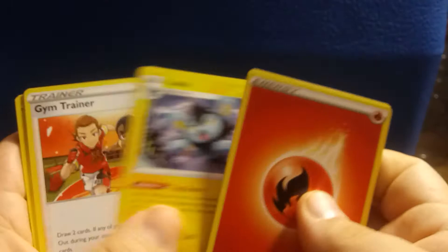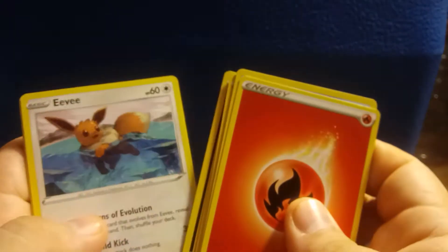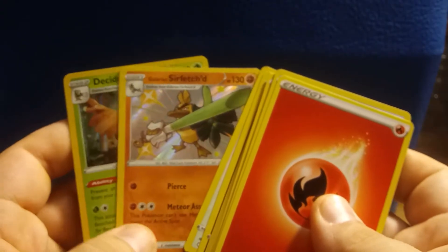Here is the Code Card. Four to the Front: Energy, Energy, Cramorant, Luxio, Gym Trainer, Spinarak, Rowlet, Morpeko, Nickit, Eevee, Galarian Sirfetch'd — Shiny — and a Decidueye. Not too bad.